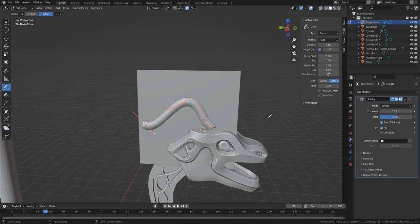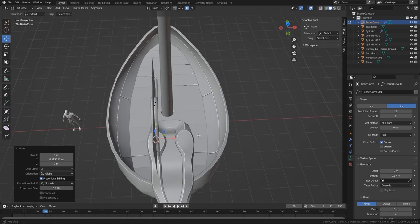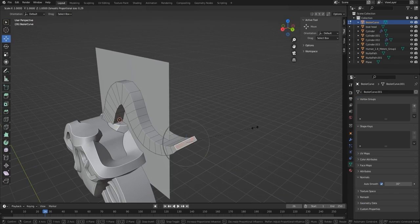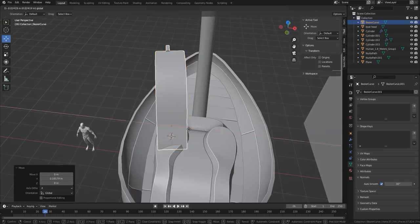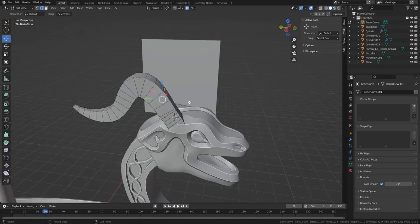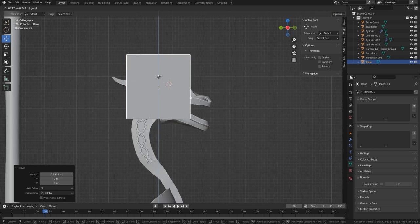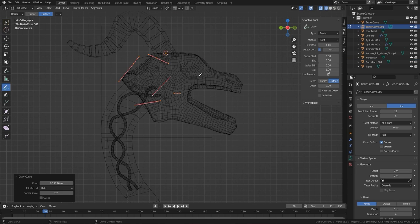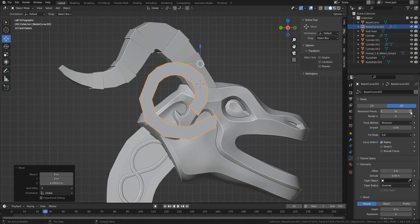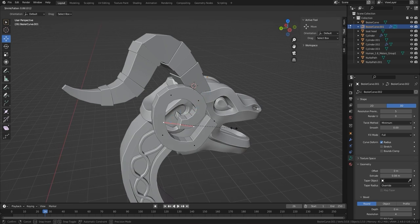Now we're adding on to the actual dragon. Like I said, it looks okay now but once you start adding things and building on what you've got it will really come to life. I'm using a curve for the horns — I can twist them, move them wherever I want, and make the ends much smaller by pressing Alt+S. I'm adding a little bit of metalwork onto the horns and then working on the next horns, building building building on this dragon head.